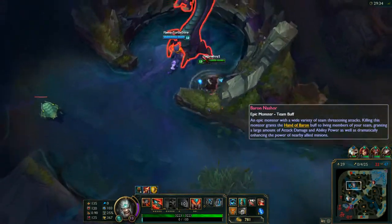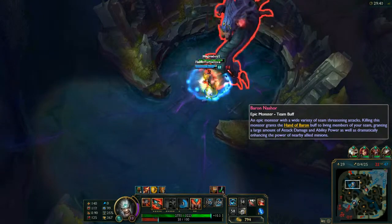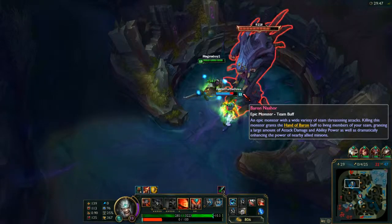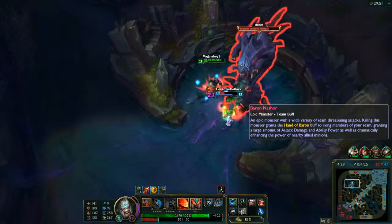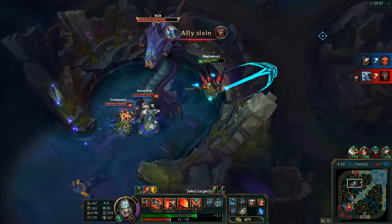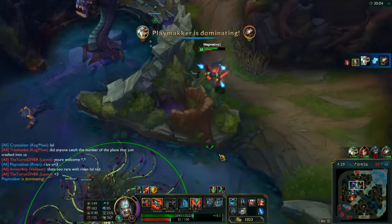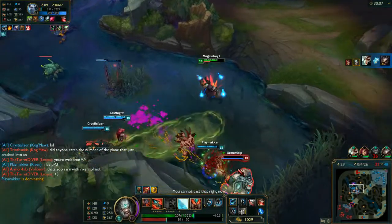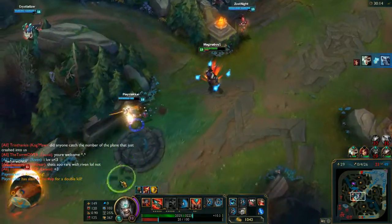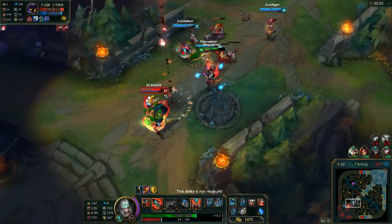I'm going to go ahead and see if I can help the Warwick with Baron. He wants to start it — just going to give him those shields to make sure he can survive a bit longer. Going to try to dodge that circle — nope, I thought I got out just barely enough but I didn't. Can me and Warwick take this? I'm a little worried about Warwick's well-being. Yeah, he's dead — so I'm just going to run. Going to put a ward over the wall to make sure they don't start Baron themselves.